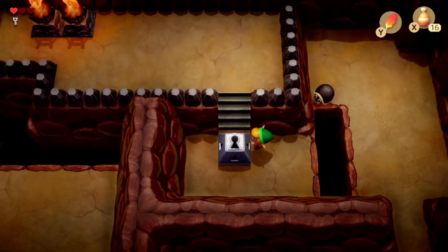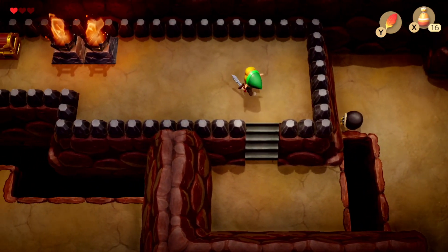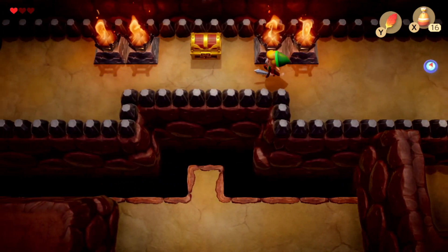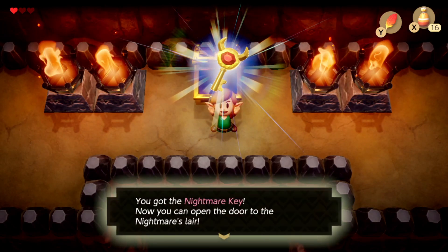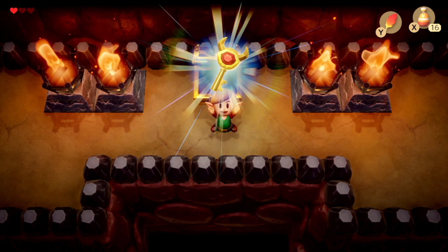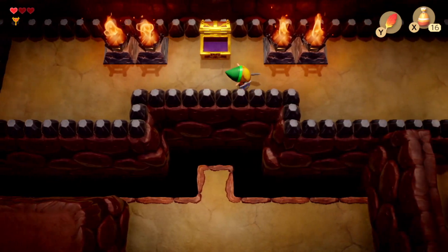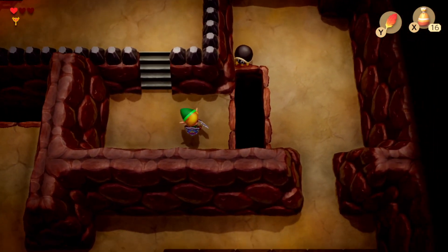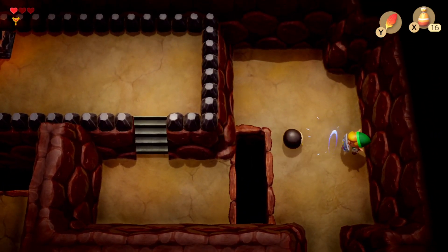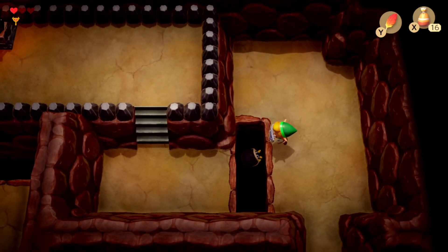This is a key block right here. Thank god. That is something that they did in the original compared to this game that I remember — if you walked into a key block, it would automatically open without giving you the option to use your key, so that's very nice instead of having to waste them.